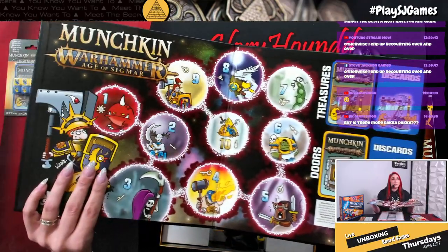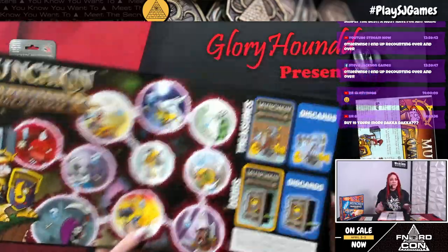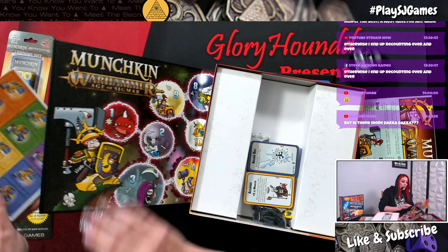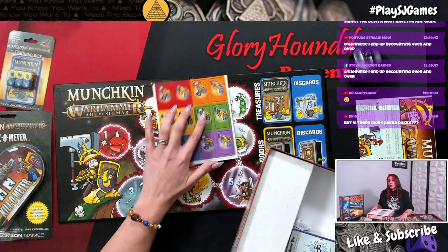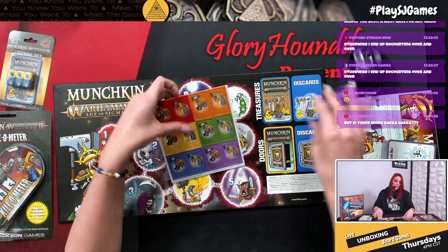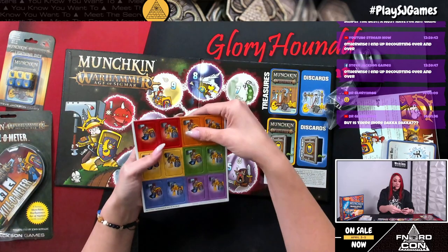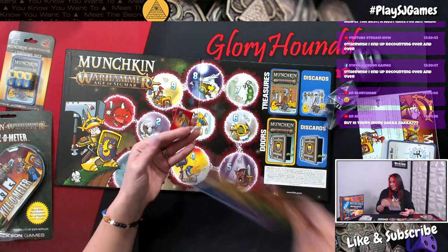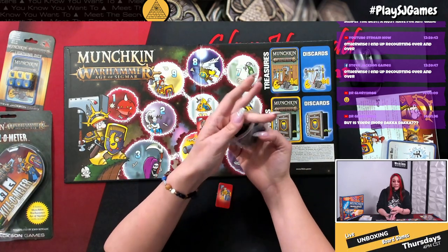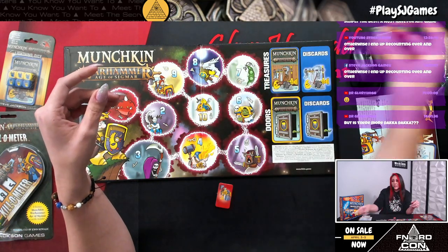I like the setup of this — they have their treasure and door cards together here, which means people won't mistakenly draw from the wrong pile as much. For the deluxe copy, you get to keep track of your levels and also keep track of your sex on these standees. You put one color in front of you and one color on the board with a little standee on the level you are at — red for me, always.